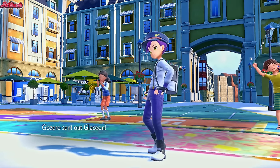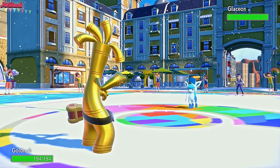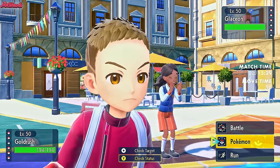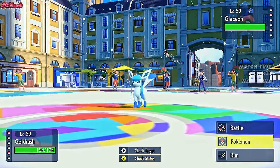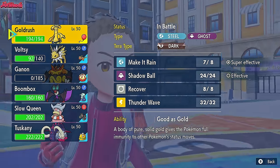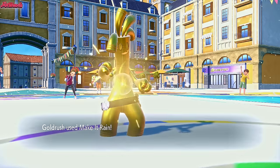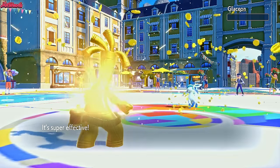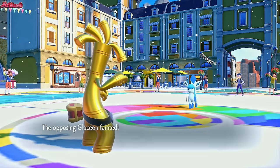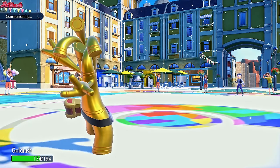Glaceon comes in, which is an interesting choice — not sure why they would bring Glaceon in here. We're at minus Special Attack, but I'm pretty sure Make It Rain will still do a lot of damage. I don't really need Goldenggo for much else, so I guess I just stay in and go for another Make It Rain. Make It Rain comes through — still KOs. That Glaceon had no chance whatsoever. So with Glaceon down, we take the Future Sight attack and that's going to do no damage.